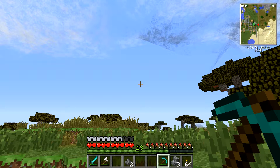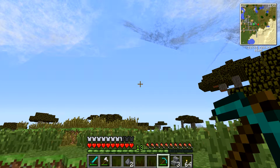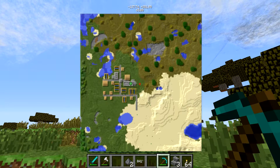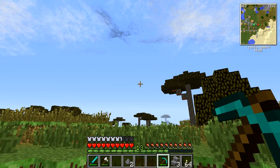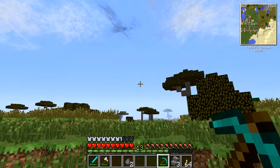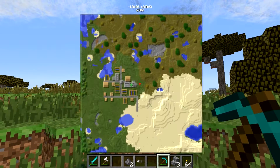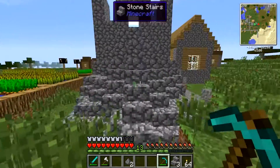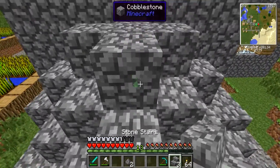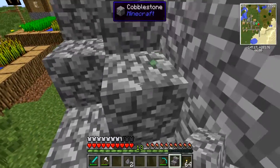Blue clouds? Oh boy, I don't think that's good. That's definitely not good - there shouldn't be blue clouds. That could be a hurricane. Well, let's just hope it's not a hurricane, because that would be really annoying if that was a hurricane.